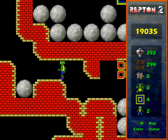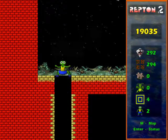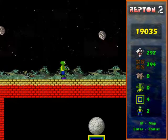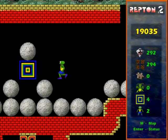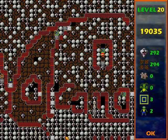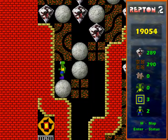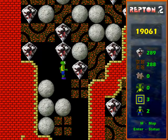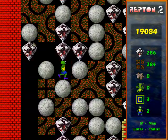Hello and this is the grand final of Repton 2 Volcano — our last level. I'm just about to teleport to level 20. The first thing we've got to do is make our way up through that field of boulders and diamonds and leave a path back to that safe so we can get it after we've converted it to a diamond.